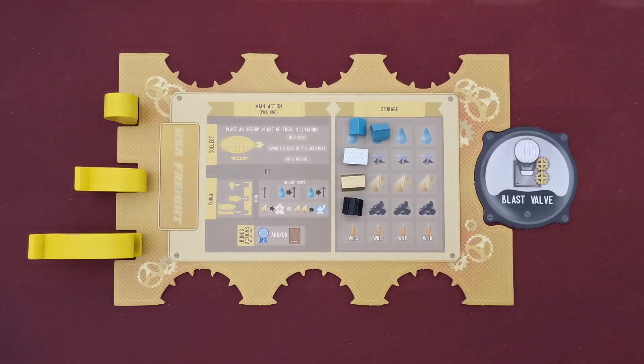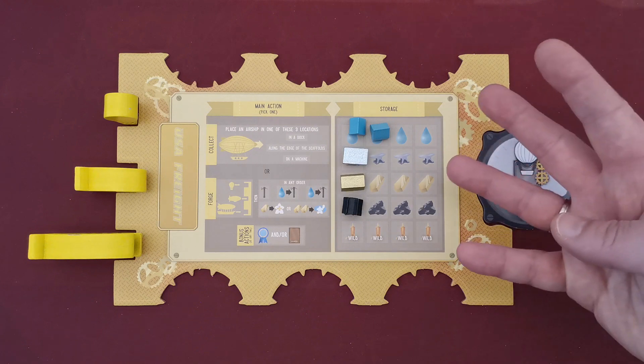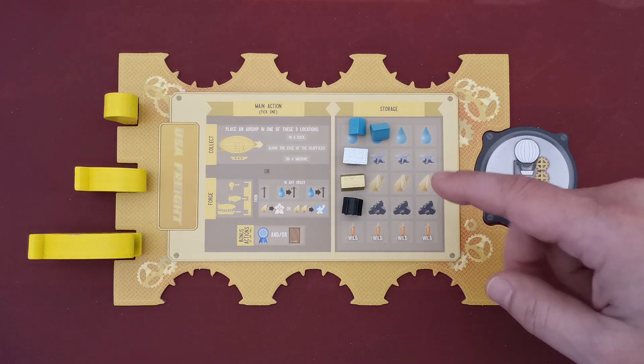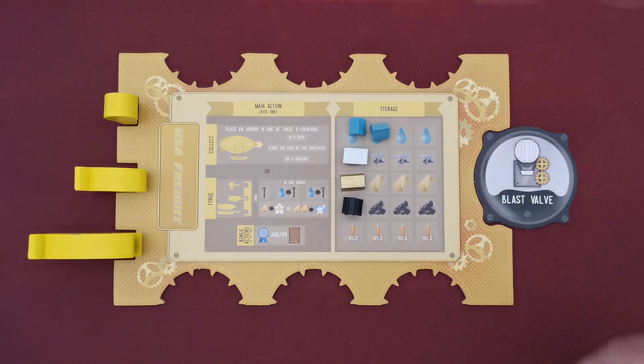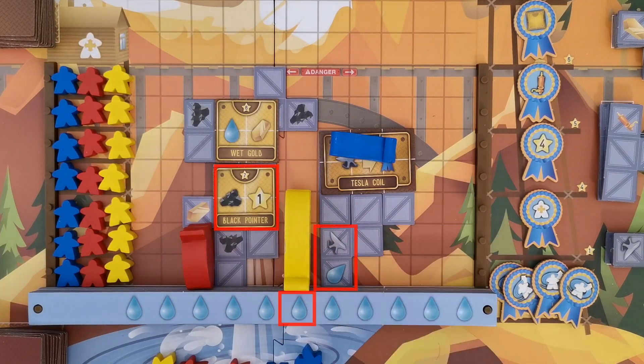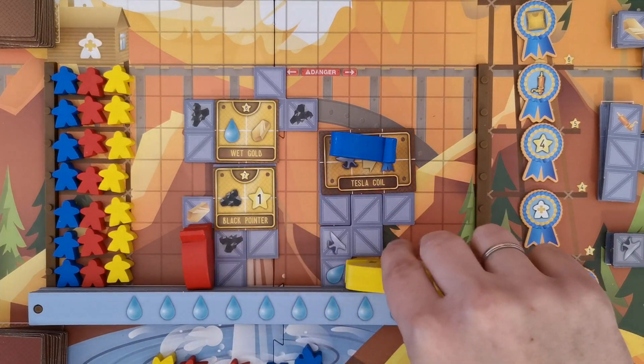When a player gains resources he places them in his storage. A player may never exceed four resources of a specific type at the end of his turn — he may exceed this limit during his turn, but must discard resources to conform with the limit at the end of his turn. The positioning of the yellow airship can change which bonuses the player collects.